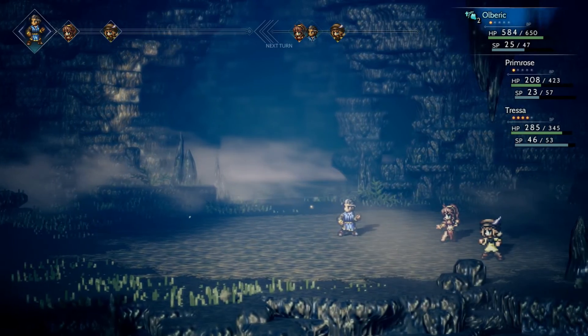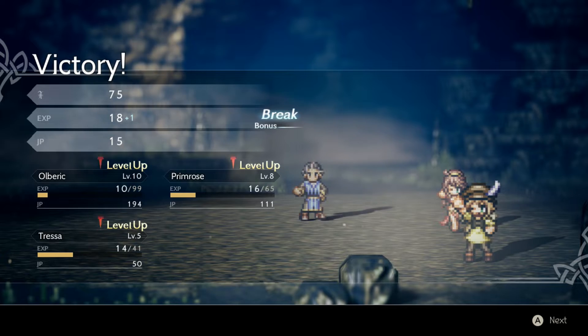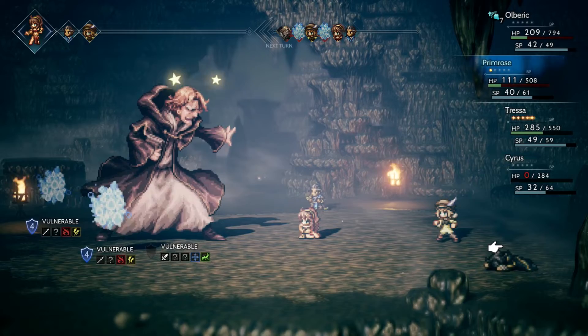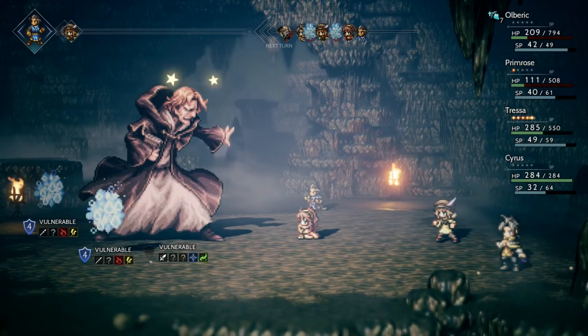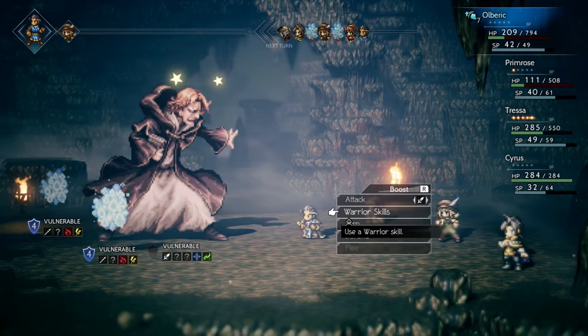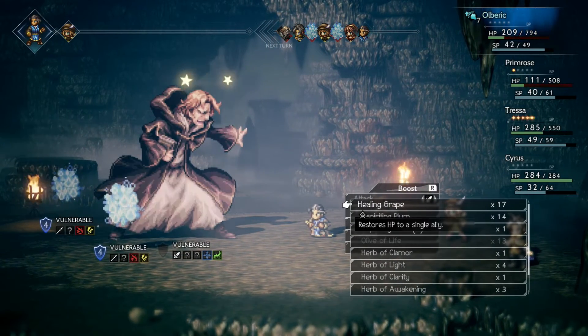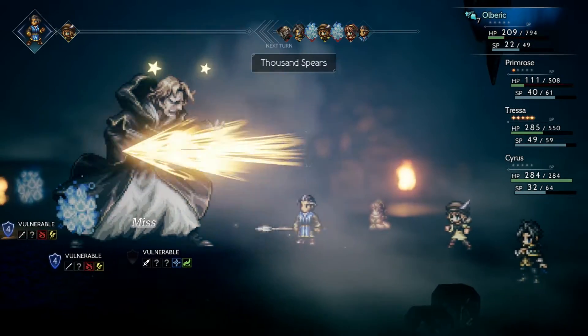Octopath isn't terribly difficult — this isn't Persona 4 where you get to Shadow Kanji and the only course of action is to break the PS2. But make no mistake, Octopath Traveler puts up one hell of a fight. Cyrus' first boss in particular slapped my ass the first time I took him on, and the second time. Pro tip: get someone who can heal all allies at once — that will really help you out.